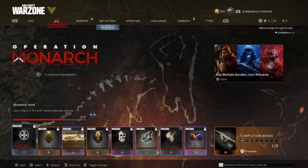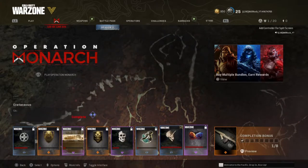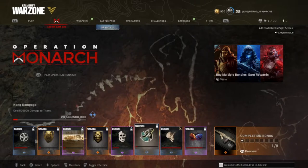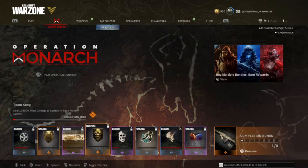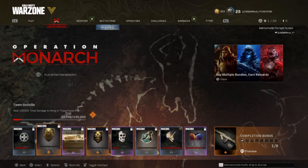I'm gonna show you real quick the events — what they have. The Operation Monarch events: you got all these challenges. You gotta be placed in the top 30% twelve times — I got ten. This one I completed already: get the Cretaceous Kong Rampage, deal 500,000 damage to Titans — I got 29,543. Play Monarch for six hours — I got two. 135,000 total damage to Godzilla Titan Friends event — I got 3,864. Gotta collect 3,000 Monarch Intel — I got 317. And Team Godzilla: deal 135,000 total damage to Kong and the Titans Friends event — I got 13,596.